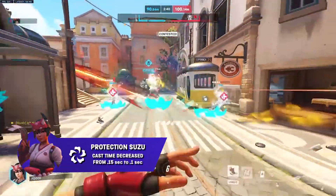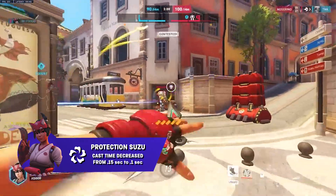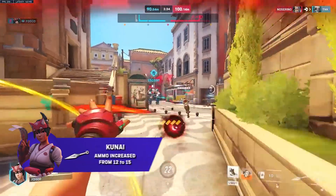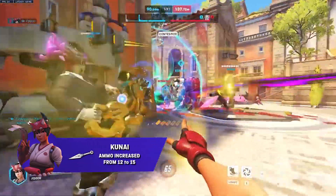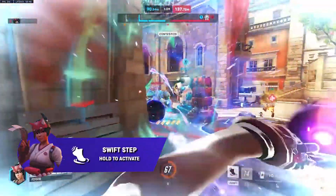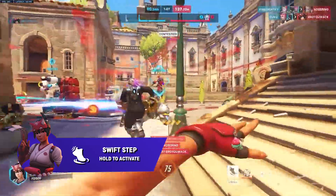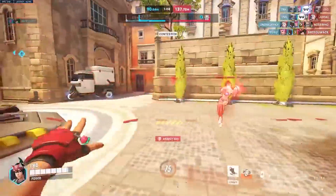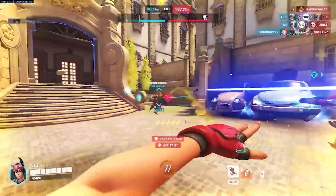Suzu is getting a buff, with cast time reduced from 0.15 seconds to 0.1 seconds, so just a little bit quicker reaction time. Kunai ammo has been increased from 12 to 15. And for her teleport, the ability input can now be held to activate, so you can just hold down shift and hover over allies as quickly as possible instead of clicking shift multiple times to teleport — just an easier way to get away.